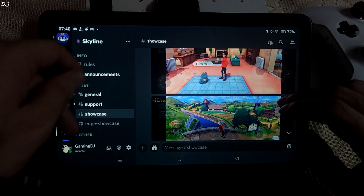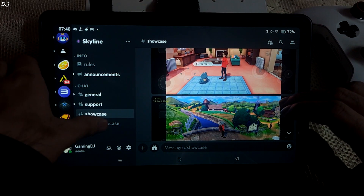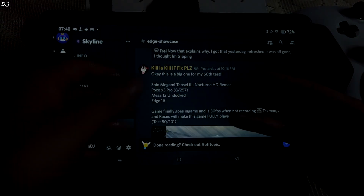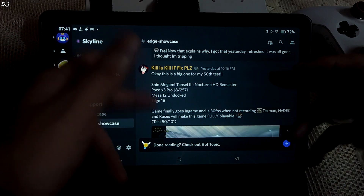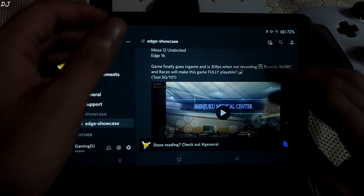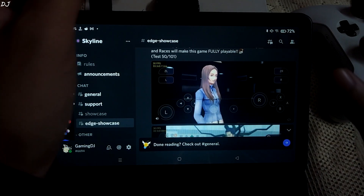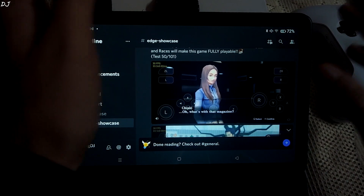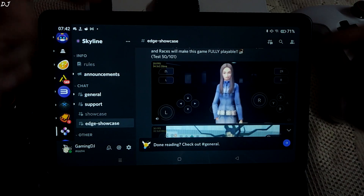People who have access to Skyline's paid Edge build upload videos in the Edge showcase section. It's mentioned that Shin Megami Tensei Part 3 is running on Edge build 16 of Skyline — the game finally goes in-game and is 30 fps when not recording. So if you want to stay up to date with new Switch games becoming playable on Skyline Android Emulator, these are the sections to look out for.